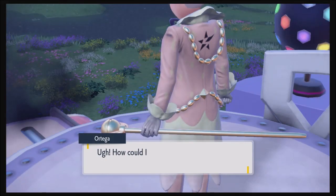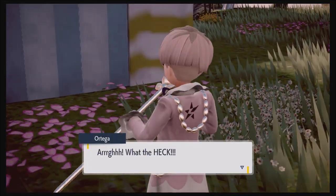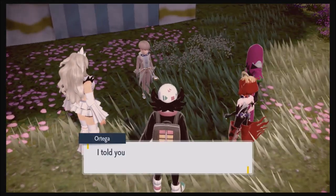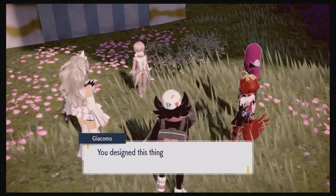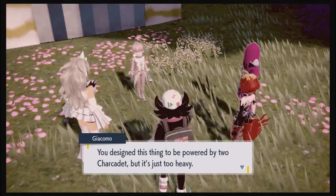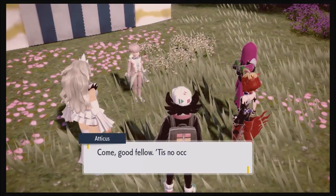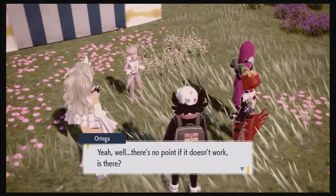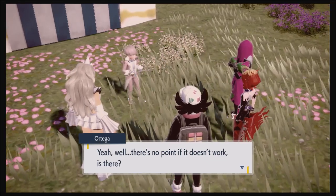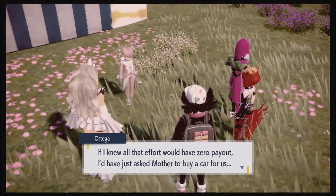That's the fourth team to go down. Now we get more backstory for Ortega. Of course Ortega built all the cars — makes sense. Sharkdet's kind of tiny. It's nice that the team appreciates his effort. You come from a family that has enough money to buy a car.